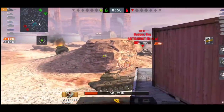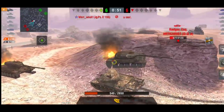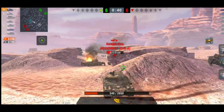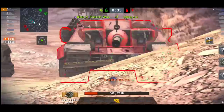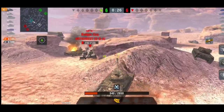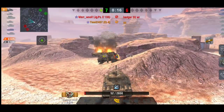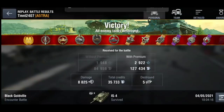Dealing with a Badger frontally is quite hard, but that shot there was absolutely vital — it brings them down to roughly equal health, so whoever gets the next shot off first will determine the outcome. He's aiming, side-scraping — lovely bounce, and that's what the IS-4 can do. He goes out and takes out the Badger. Really, really good game: 6500 block damage, 8800 damage dealt. That's why the IS-4 is probably one of my top picks in ratings.